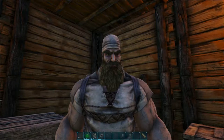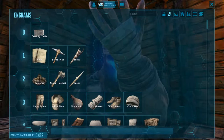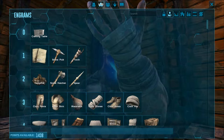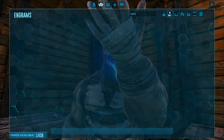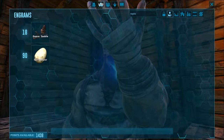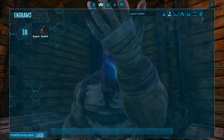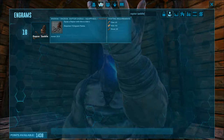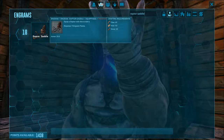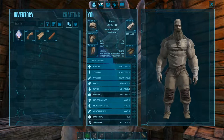If you look in your inventory and go to your engram points, look for Raptor Saddle — you can craft a Raptor saddle at level 18. You need 65 fiber, 110 hide, and 120 wood. Actually, I do have all of these resources.